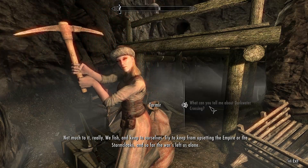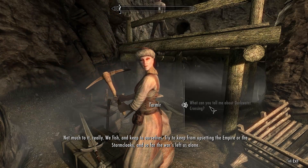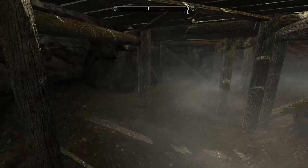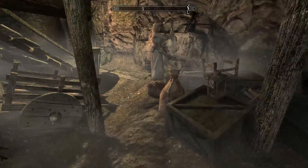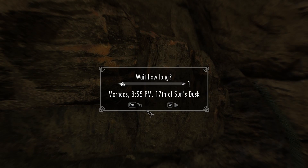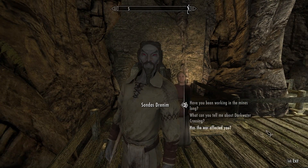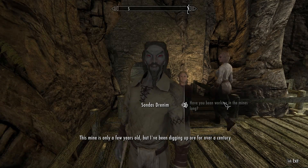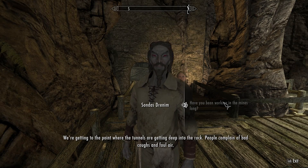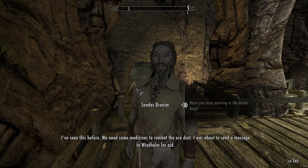An NPC called Sondas tells me the mine tunnels are getting very deep and people are complaining of bad coughs and foul air. He's seen this before and needs medicines to combat the illness. He asks me to deliver a message to Windhelm for aid — to someone called Quintus at the White Phial. I agree to deliver it.